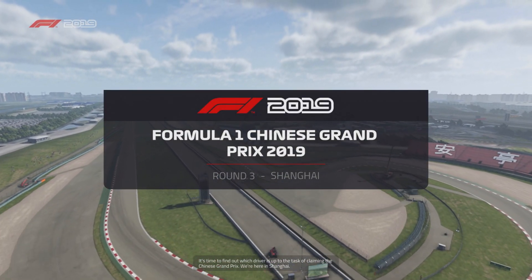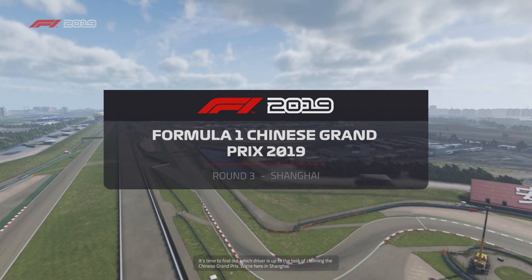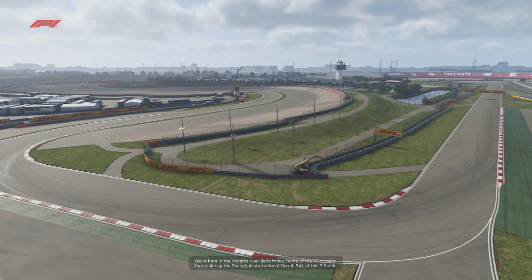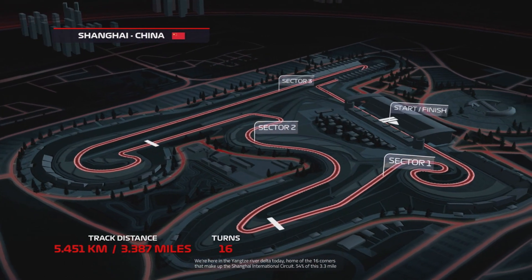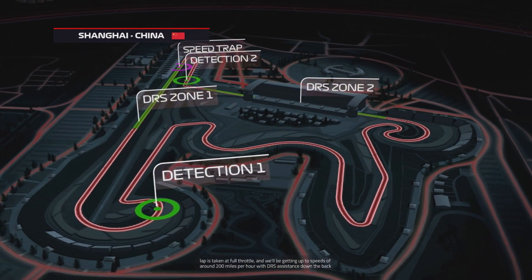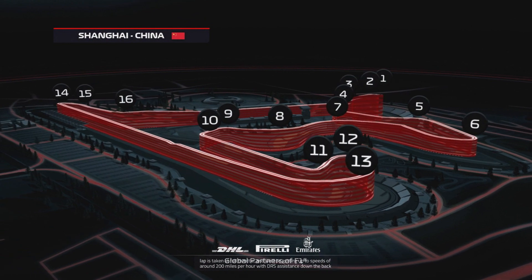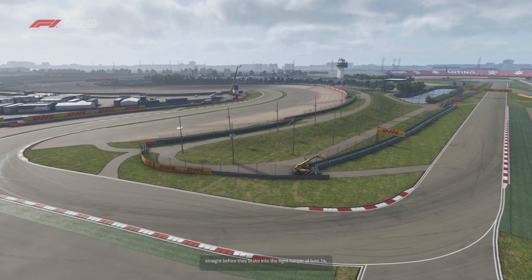It's time to find out which driver is up to the task of claiming the Chinese Grand Prix here in Shanghai, home of the 16 corners that make up the Shanghai International Circuit. 54% of this 3.3-mile lap is taken at full throttle, with speeds of around 200 miles per hour. DRS assists the cars down the back straight before they brake into the sharp hairpin at Turn 14.